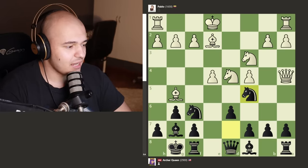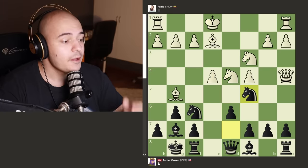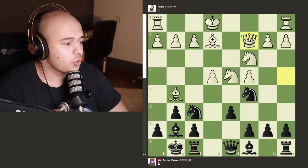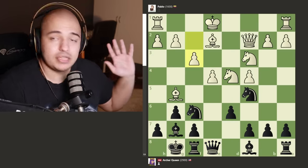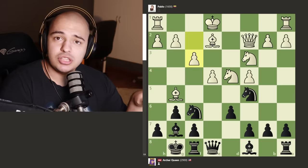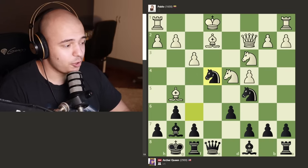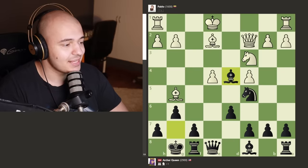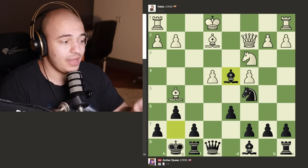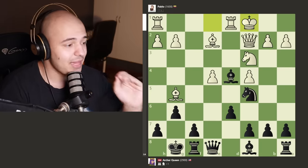Pablo develops a bishop wanting to castle on this side, but that's just not gonna happen. We get the knight jumping in, attacking the queen and the pawn, putting more pressure on it. This knight is really well placed because it's held by the pawn. The queen goes back and we get queen to e8, putting more pressure in the center, causing Pablo to panic. Pablo plays f3 — he's like 'I gotta protect the center' — but this actually doesn't protect anything. Archer Queen sacrifices a knight, and this is why queen to e8 was an important move: the bishop doesn't hit the queen anymore.